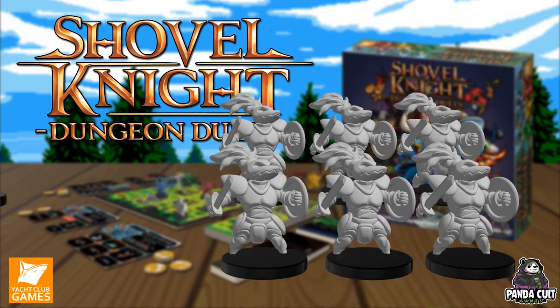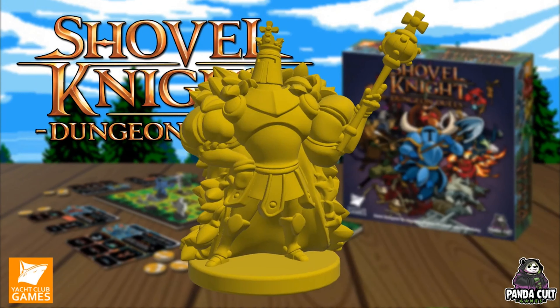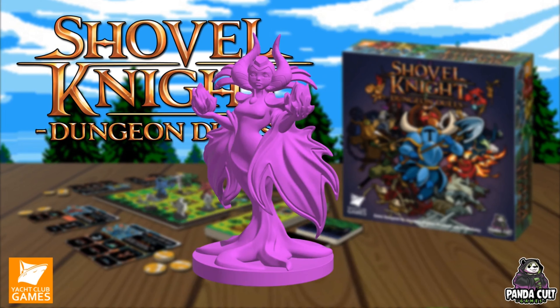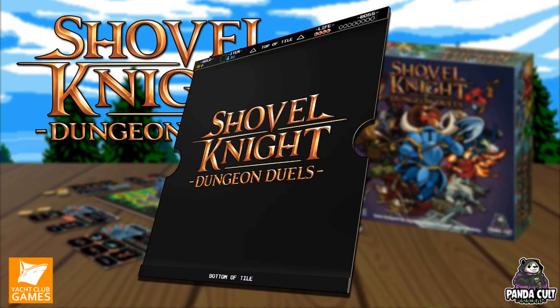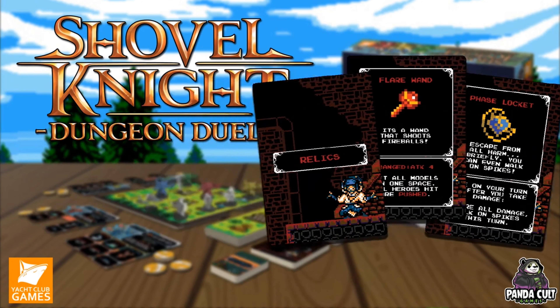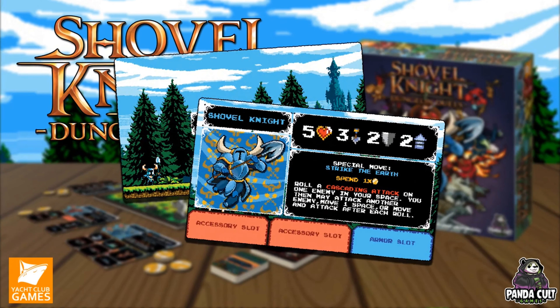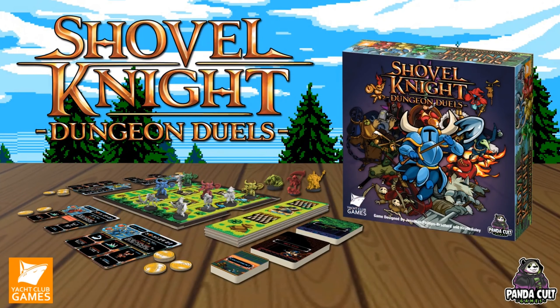Whichever player has the most treasure at the end of the game is the one true Shovel Knight and is the winner. Shovel Knight Dungeon Duels comes with four Shovel Knight models, eight Boneclang models, eight Propeller Rat models, six Gold Armor models, six Wisdom models, side-scrolling game tiles, King Knight model, Specter Knight model, Plague Knight model, the Enchantress model, Boss Room tile, side-scrolling dungeon tile track, Relic cards, Equipment cards, Spawn cards, four hero player dashboards, one rule book, and tokens.